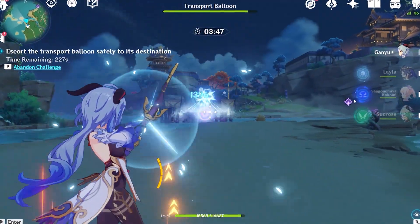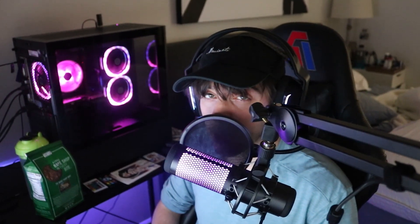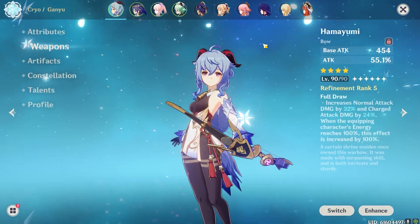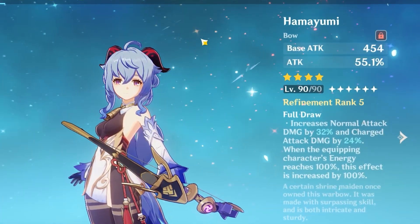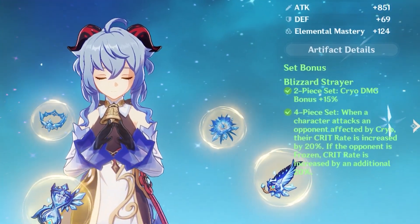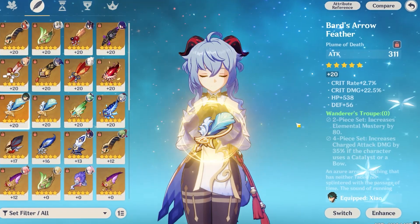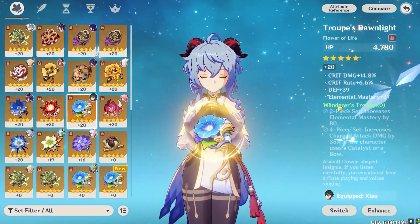For artifacts, there are two main sets you should use: Wanderer's Troupe or Blizzard Strayer. For main stats, use an ATK Sands, a Cryo DMG Goblet, and a Crit stat Circlet. For substats, look for Crit Rate or Crit DMG, as well as EM, ATK%, and Flat ATK. If you are using Hamayumi, some Energy Recharge substats wouldn't be a bad idea to keep that 100 energy passive activated. If you want the set with the least investment possible, Blizzard Strayer is your go-to since it's much easier to farm and its passive gives you a ton of Crit Rate, so you can focus most of your stats on just getting Crit DMG.